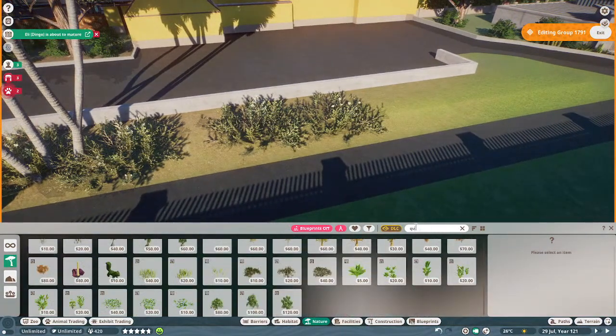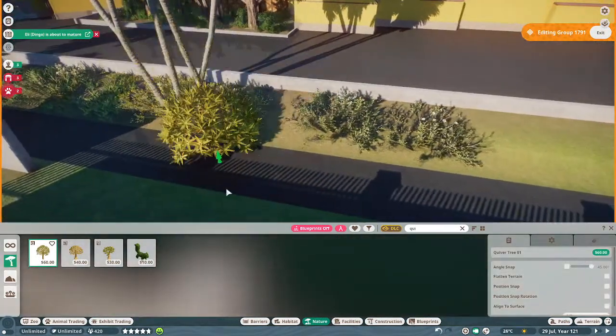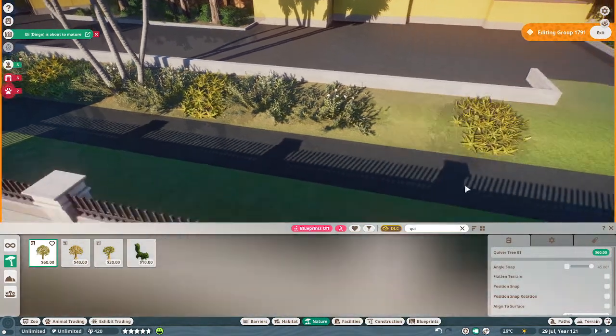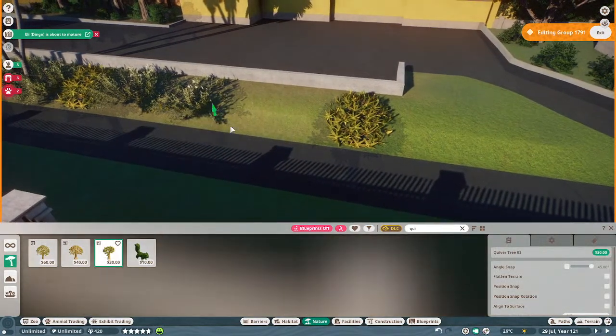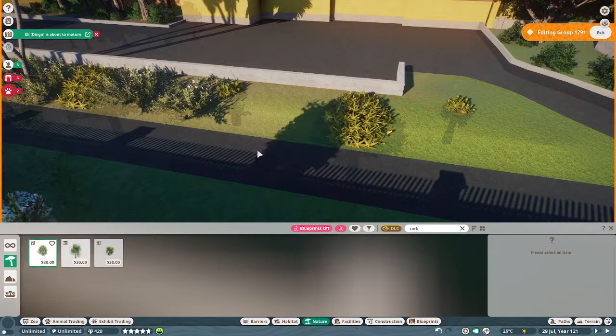Is that the quiver tree? Yeah, that's the other kind — it's funny, you could put that in there and it just kind of blends in like two different kinds of the same thing. And I think we'll go back to the corkwood to kind of finish this off.